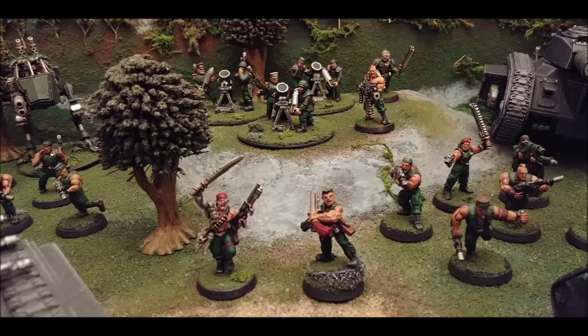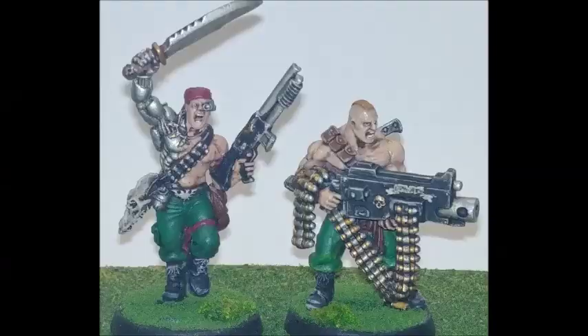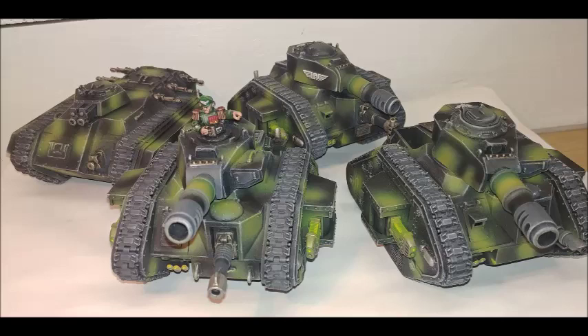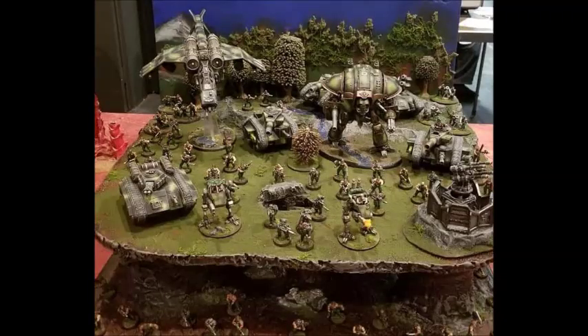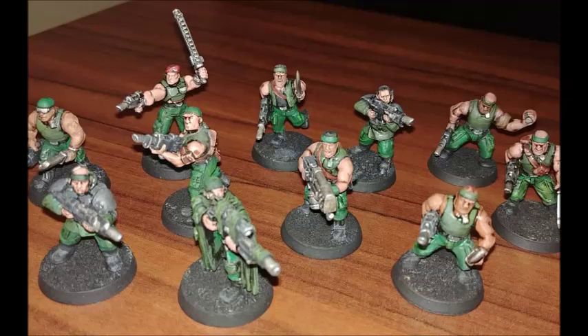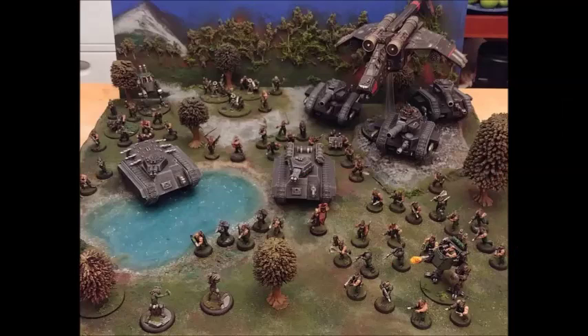If you have a unit of Catachans in combat you don't need to fall back, because you can fix bayonets and fight in combat during the shooting phase and then fight again in the fight phase. That's better than first rank fire, second rank fire with lasguns — that's 60 attacks at strength 4 versus 36 strength 3 lasgun shots plus 30 strength 4 attacks. I'd go for 30 strength 4 attacks, typically. Straken is a very competitive build — go watch my tournament review video.